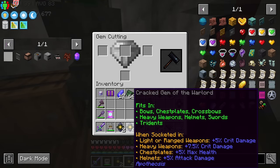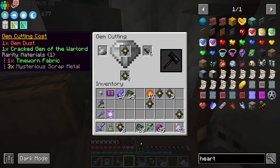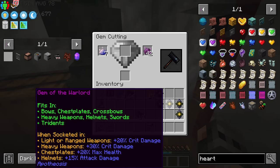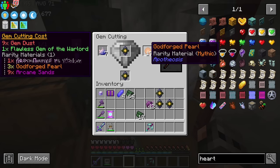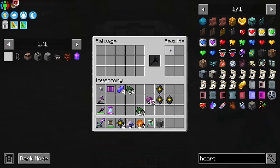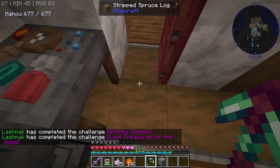Thankfully, we are getting one of the gems that I really wanted — the Warlord. And thankfully, I already have a flawless. I think I can make a perfect gem. Another flawless. And then you mix it using Godforge pearls. I'm missing something — maybe it's the dust. We have some here. Yes. The perfect gem.